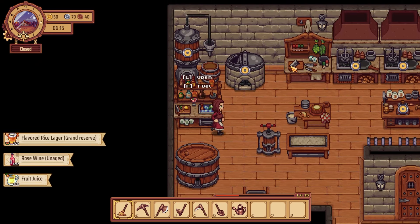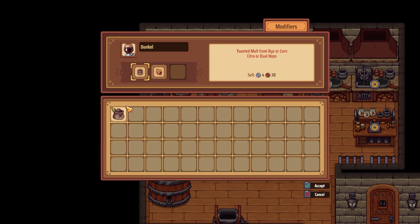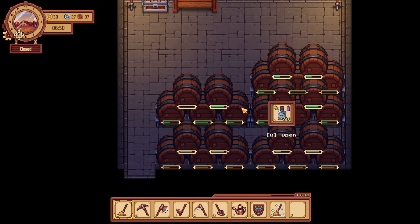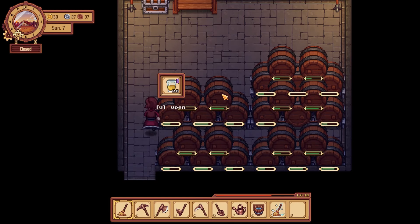And that wraps up my Brewing 101 in Traveler's Rest. I hope this helped, and let me know in the comments if you have any more questions. Also, let me know what your favorite drink is in Traveler's Rest to make in the comments below. Mine is the brandy — I love the way the bottles look, and it's satisfying that you don't have to age it a second time. Anyway, thank you so much for watching, and I will see you in the next one.